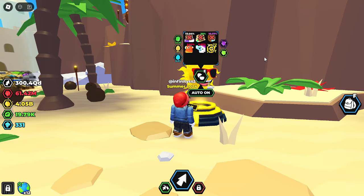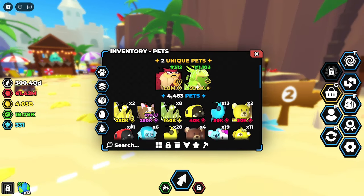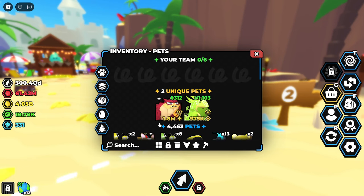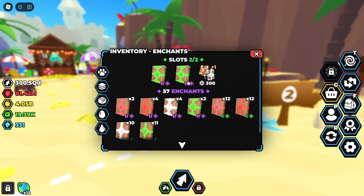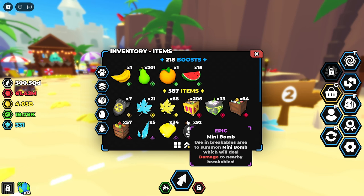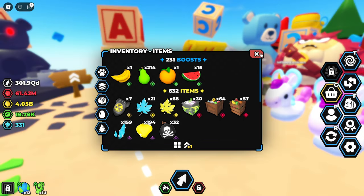The goal of this video is to get one of the other two secrets. To do that, I need to improve my setup a little bit. Right now I only have two Lucky 2 books, which is kind of mid, so I'm going to head over to my inventory and start spam opening these enchant boxes.